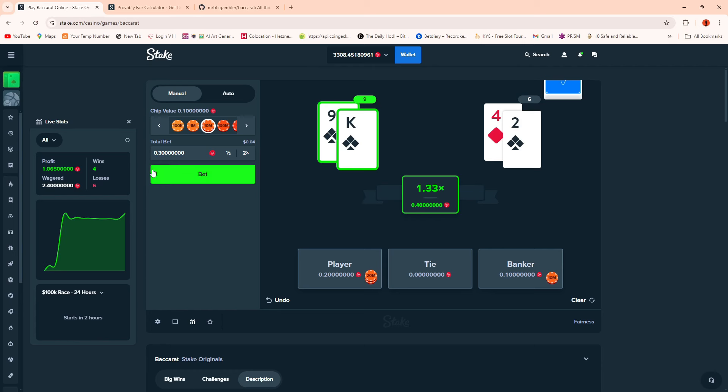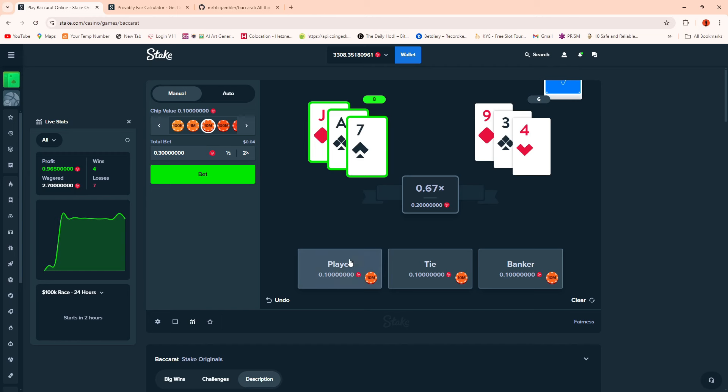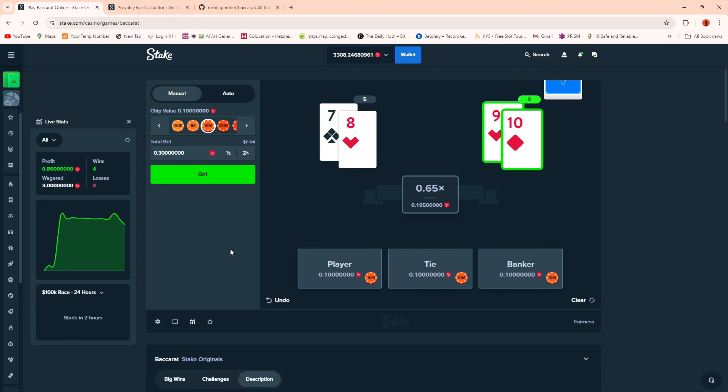Now where it gets a little weird is if we bet on all three. On a player win it pays out 2x the bet amount but because we bet 0.3 total it paid out 0.67 - so we made a loss. On a banker win it's even worse: it's 0.65 because it paid out 0.95 plus the banker bet back, but it didn't pay back what I put on the tie or the player.